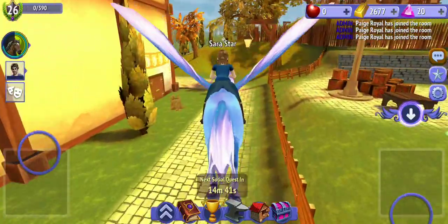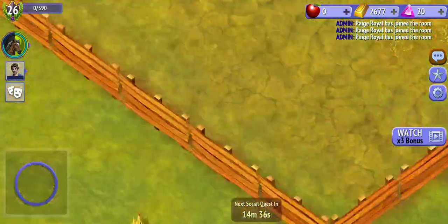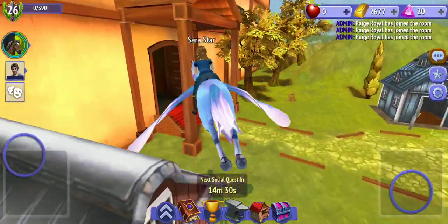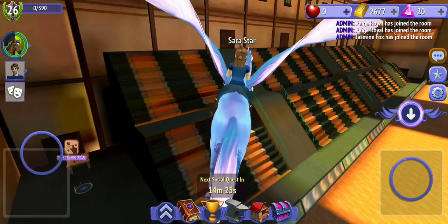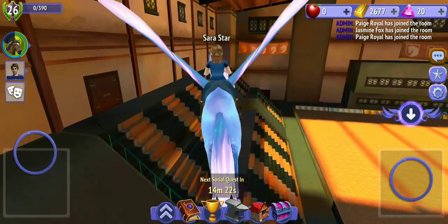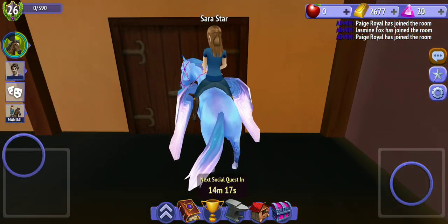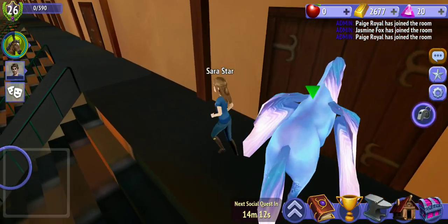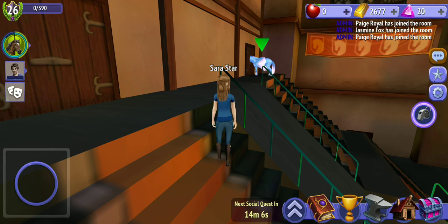Now I'm going to show you how to get the free wild mode glitch. You go to the first level's arena, go here to this mount, and now go over here and make sure your horse's head is completely in the wall.